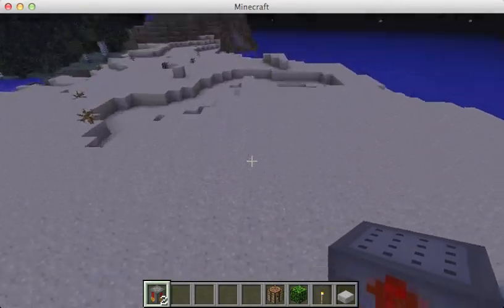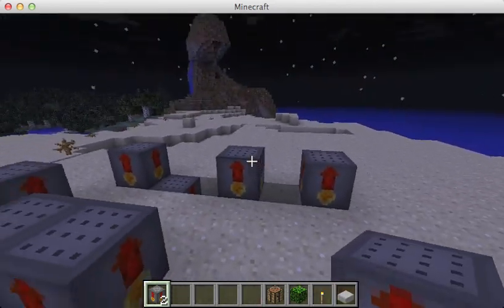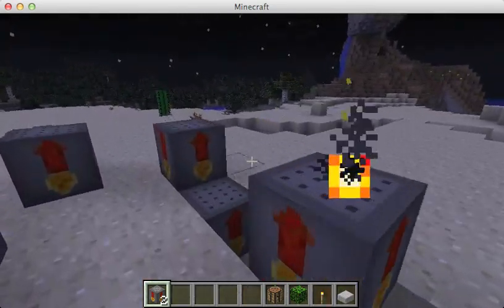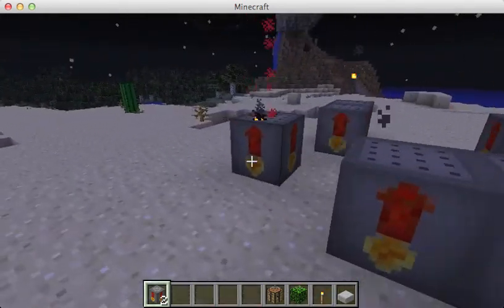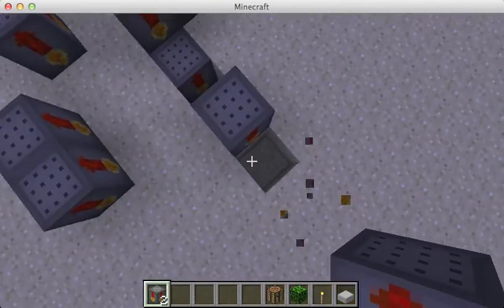So I already had one, but anyway, you can place this down anywhere. Basically when you right-click on it, it shoots out a firework. Really cool. So you shoot out fireworks, and it's really awesome. It's like New Year's Eve, it's like 4th of July. That's really the only thing in this mod — it's a really small mod, but it's really awesome.